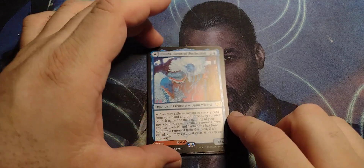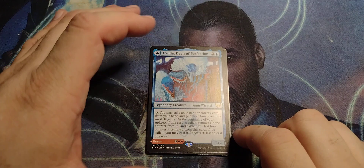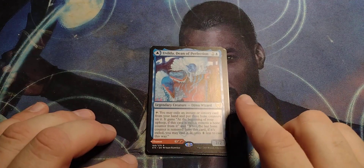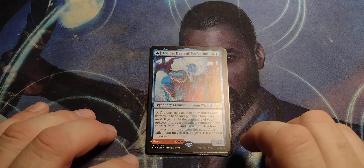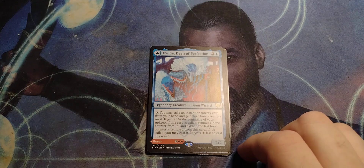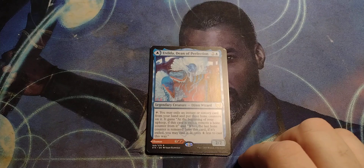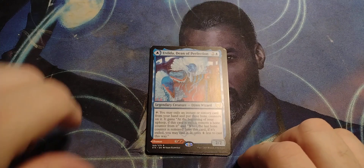Vilda, Dean of Perfection — two and a blue, Legendary Genwizard, two-two. You may exile an instant or sorcery card from your hand and put three home counters on it. At the beginning of your upkeep, if this card is exiled, remove a home counter from it. When the last home counter is removed from this card, if it's exiled, you may cast it — it costs four less to cast this way.